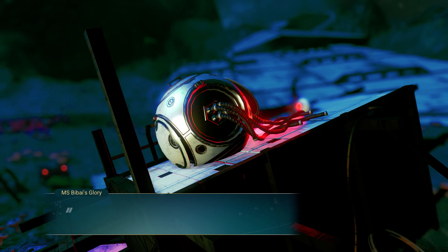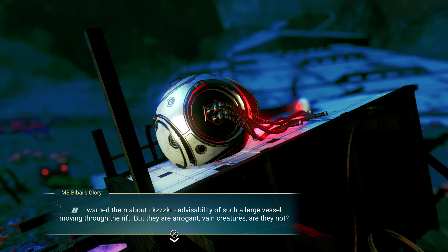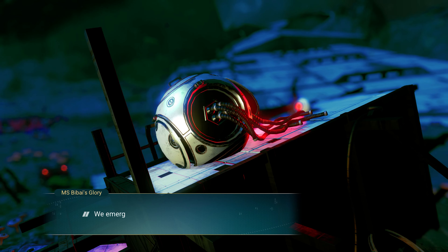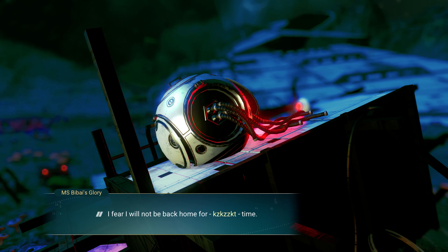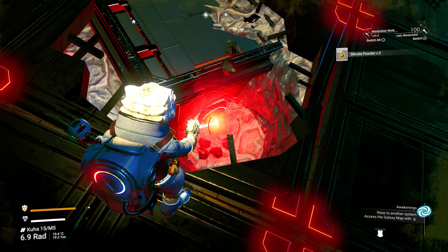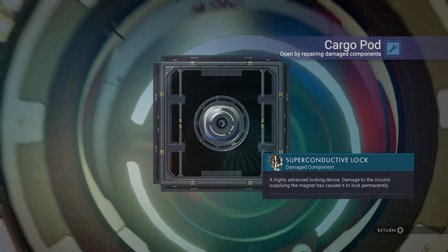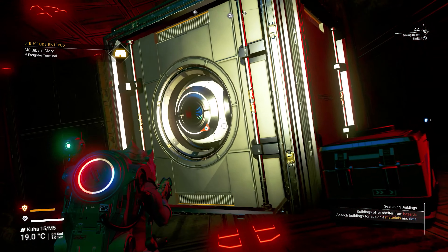The log was damaged and only partial records were available. The freighter was named the MS Viviaz Glory, of standard B class. It seems the freighter attempted to travel through a black hole and was damaged in the rift. Did the crew escape? Fixing the superconductive locks on the half-buried cargo pods strewn around, I salvaged some mannites and launch fuel, but there was nothing else of value.